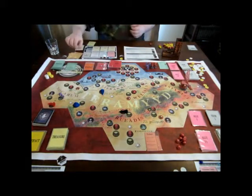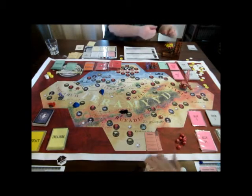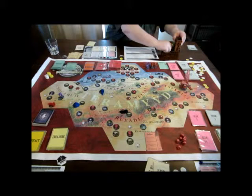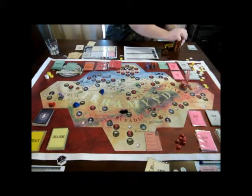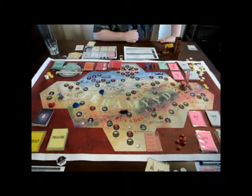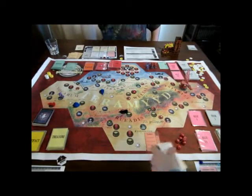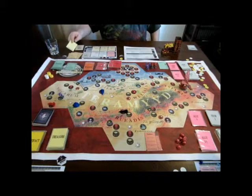Here comes another volley. Seven dice. Two hits. Three hits. Deflecting two with my Tears of the Iron Stag, which I just bought. Is it a treasure or an artifact? It's a treasure. Is it of your faction? No.